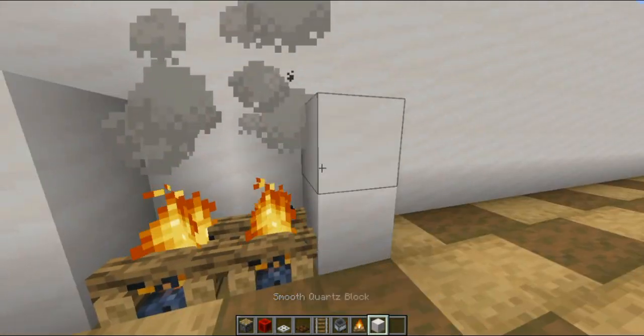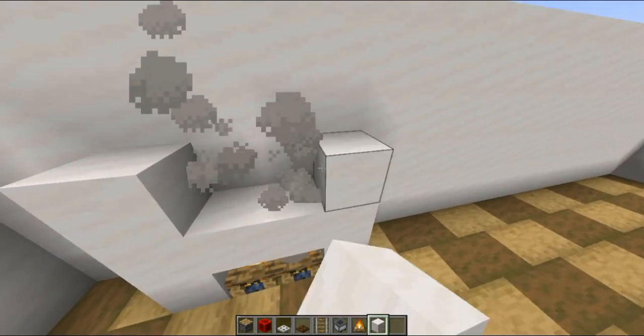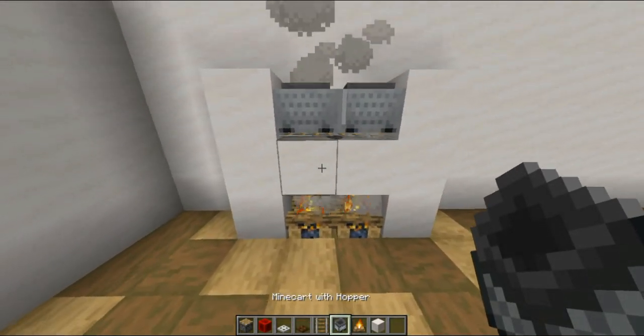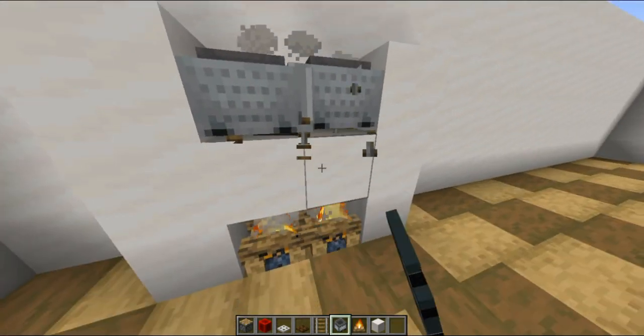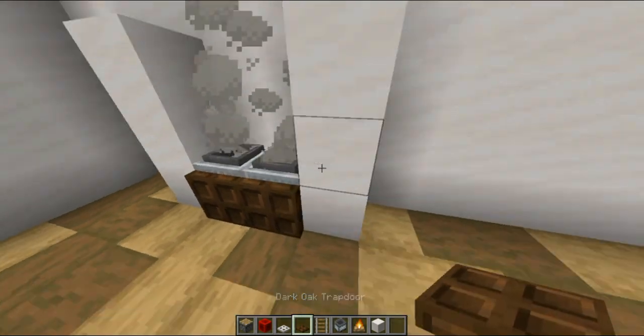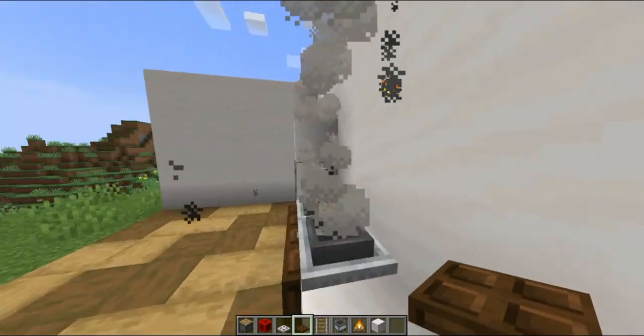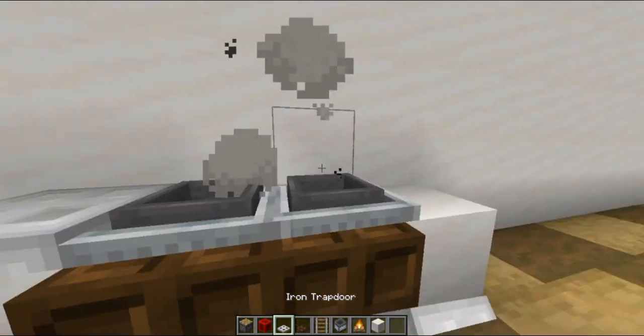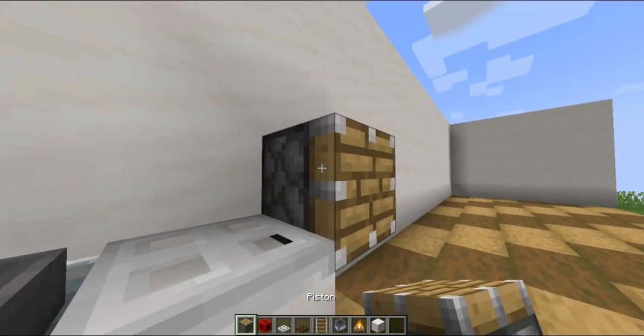Place campfires and surround it like so with any blocks. Then add minecarts and break the rails. Now place two iron trapdoors and push them with a piston.